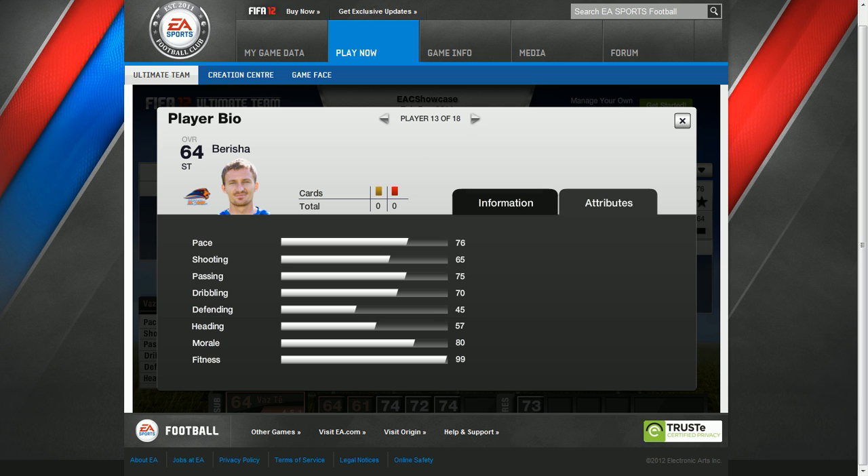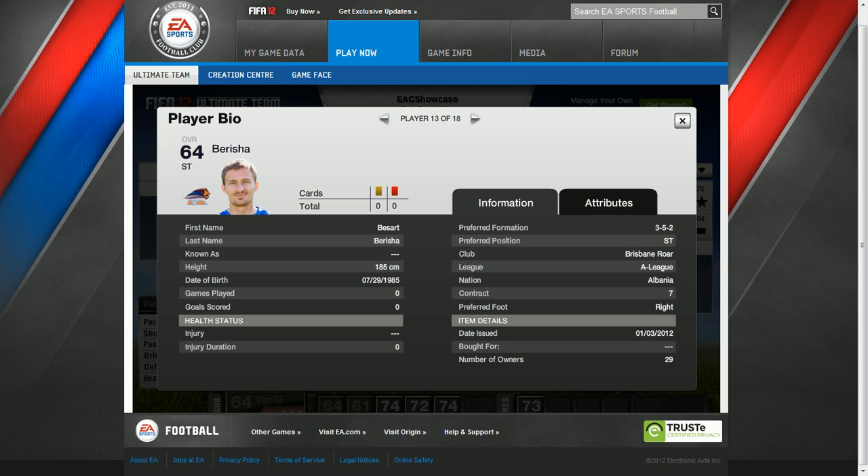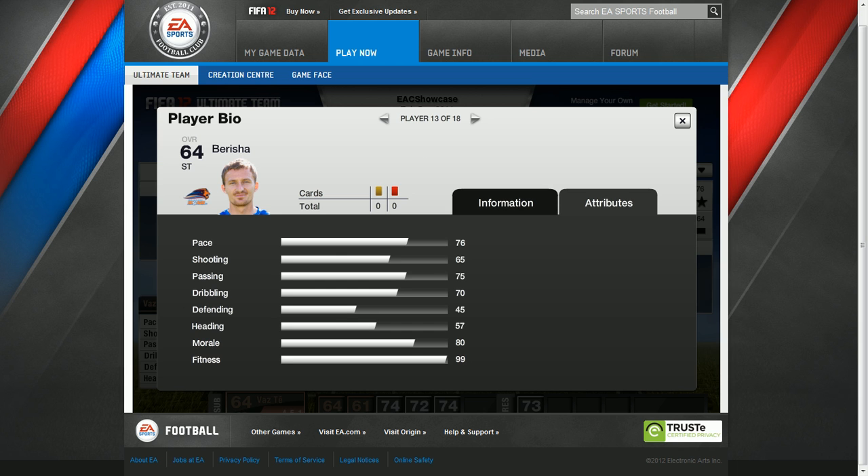He's playing for Brisbane Roar in the A-League, and he's a striker. His pace is 76, shooting is 65, passing is 75, dribbling is 70, defending is 45, heading is 57, morale is 80 and fitness is 99.